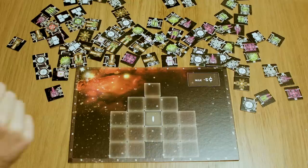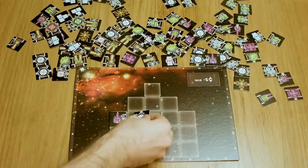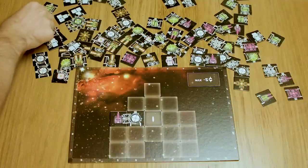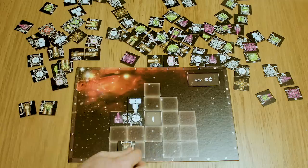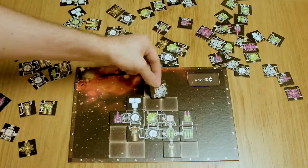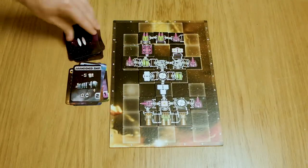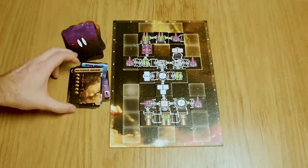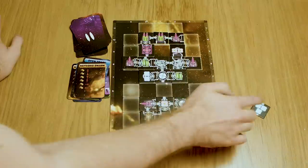In Galaxy Trucker you have to build a spaceship from spare parts — one that's capable of surviving a completely randomised and dangerous voyage across the depths of space. At the start of the game there's a huge pile of tiles and suddenly everyone scrambles to grab bits to build their ships, because everyone knows the best engineering takes place under intense stress. You'll frantically equip your ship with rockets, lasers, shields, power cores, storage bins for cargo, until the time is up and you have to send this Frankenstein's monster wrapped in tape out into space.